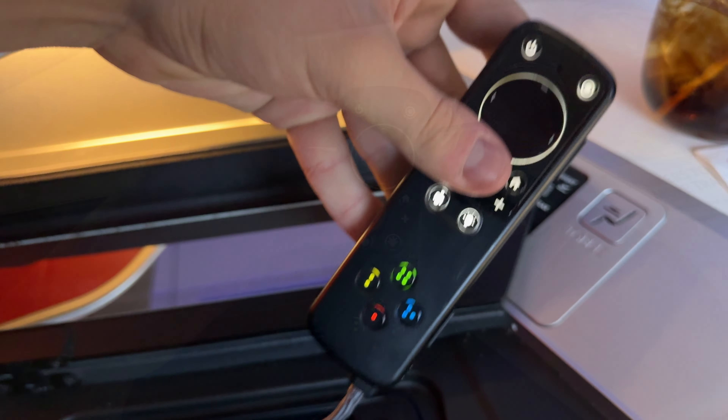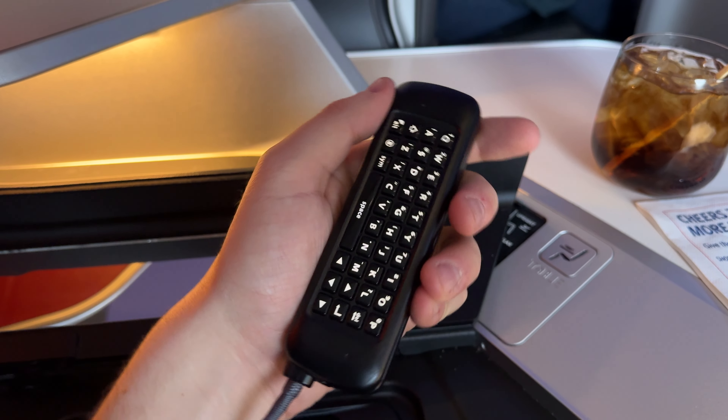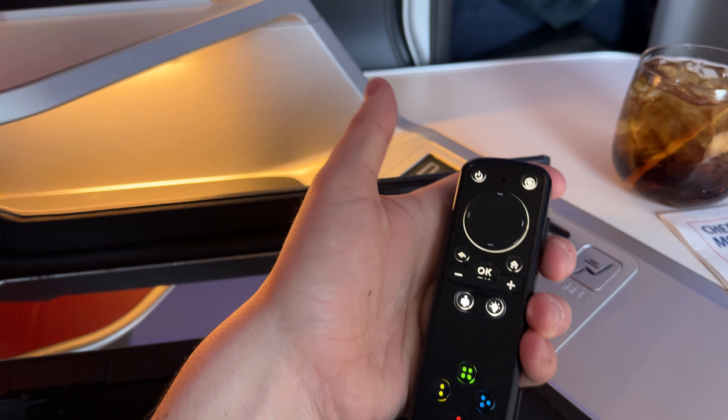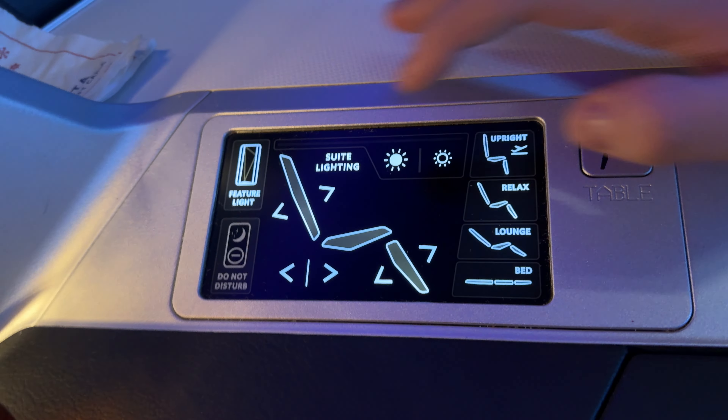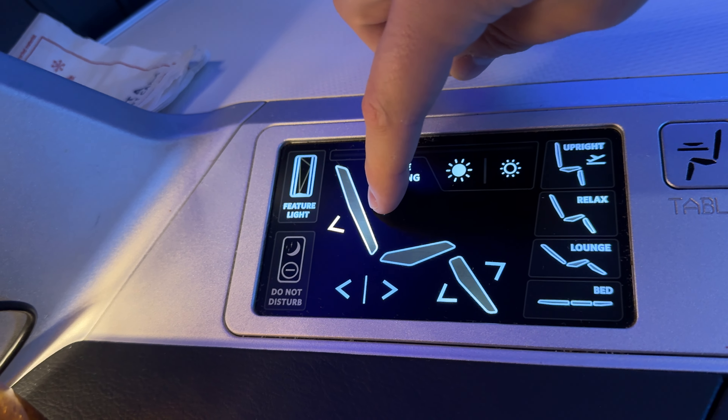On one side are the general IFE controls, a gamepad, and the light and attendant call buttons. The back side features a full keyboard for in-flight messaging.